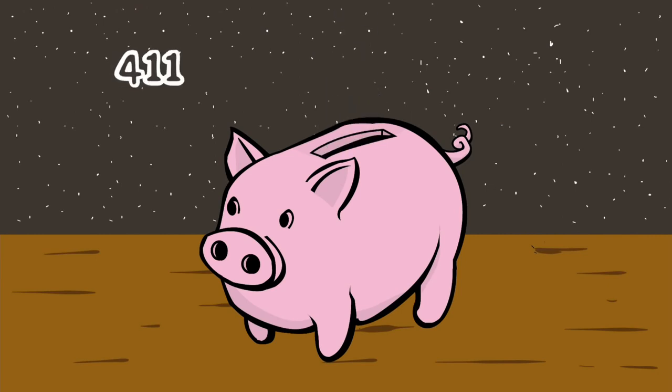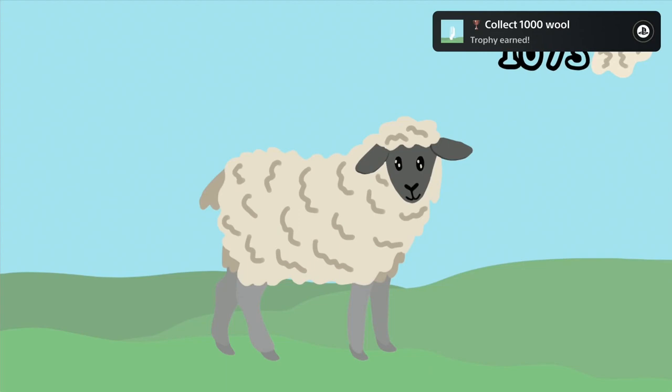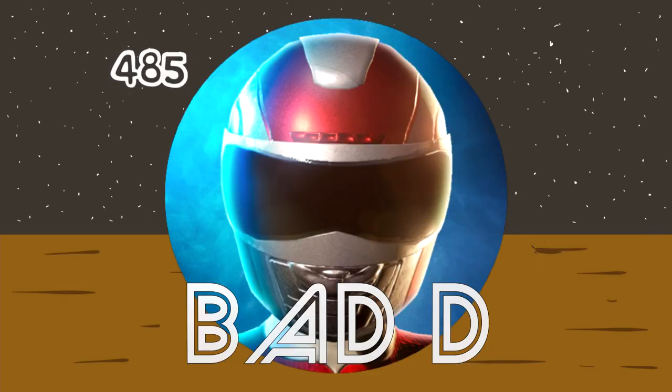What's up Trofianta, easy cheesy platinum alert in the PlayStation Store. After the Pig D and the Sheep P we have a new challenger, the Chick C. And I'm already wondering what will be next, the Zebra Z or maybe the Bat D, who knows.